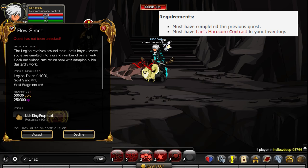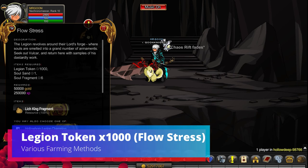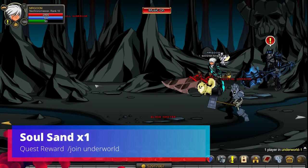Once you've done that we can move on to Flow Stress. As with all these quests you'll be repeating them quite a few times, and this time around you're going to need 1,000 legion tokens per turning. That's not accounting for the bonus ones you'll need in order to turn in for more soul fragments from the previous quest.